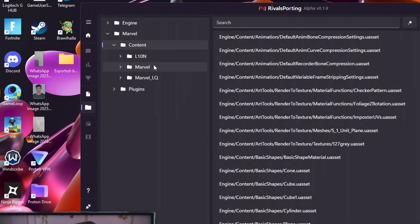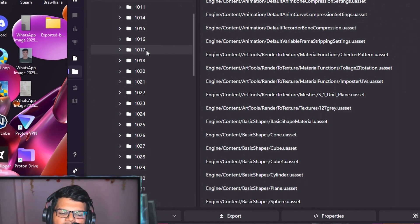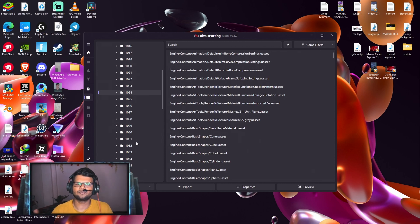We can try an alternate method: go to the files tab, then the Marvel folder, click on Content, then the Marvel folder again, then the Character folders. All the characters that should appear in the assets tab are not appearing there, but they are available here. For some of you there might be no characters loading, or only two to three characters.